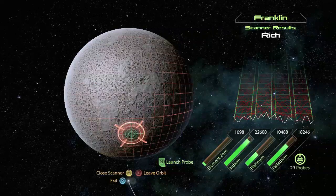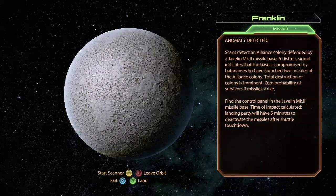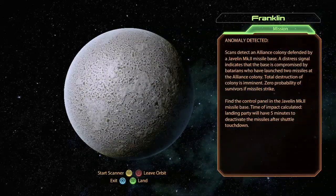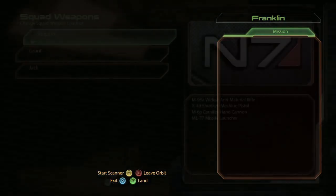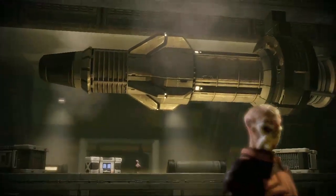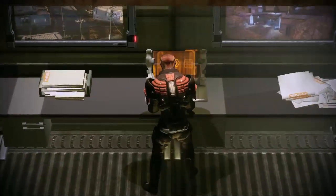You do your thing — you shoot your space sperm at it. Space sperm docked. You land, and some Batarians have launched a couple missiles at a colony, and you've got to protect the colony by killing all the Batarians and blowing up the missiles. As with many things in Mass Effect, there's always a twist.